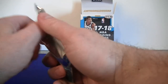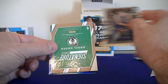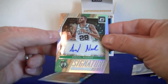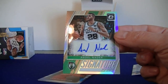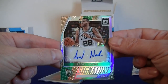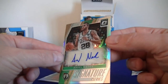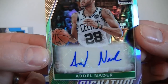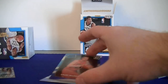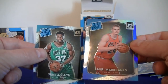Alright, last pack. Porzingis. Ooh, we got a signature series — Nader. Nice! Saved it for the last pack, mojo there. It is a sticker autograph for the Celtics. Pretty nice, great looking card. Of course on-card would be awesome, but it blends in a little bit there — still a great looking card. Nice, Bulls rated rookie prism. Two rated rookies — that was a great pack!